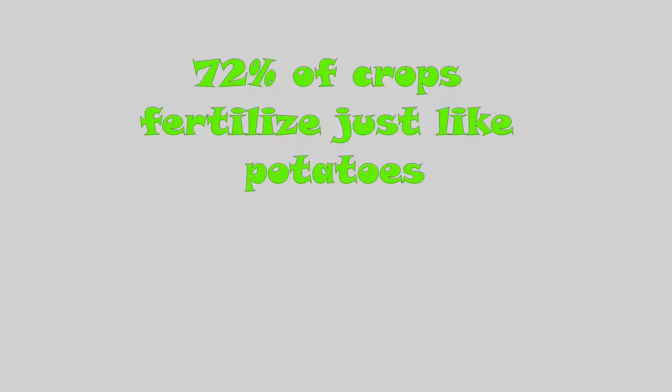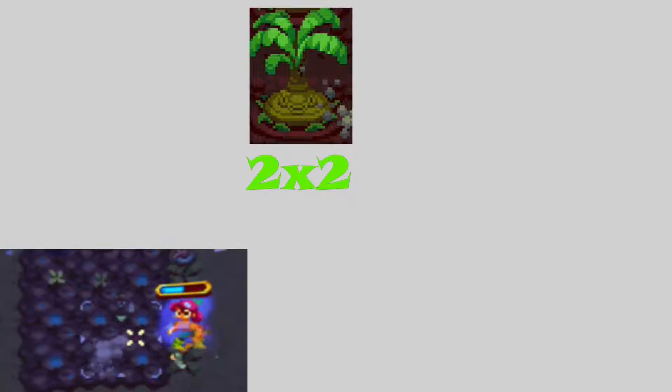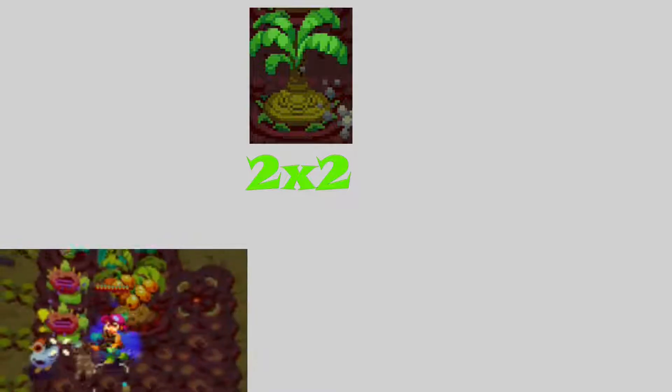There are a few crops that don't work like that when you fertilize them. The first different crop is fruit trees. Fruit trees are unlike crops for several reasons. When you plant a normal crop like a potato, it's a 1x1 thing — you harvest it, it goes away. Trees take about 2x2 space, and when you harvest them they don't go away — they stay there. They passively generate income from the fruit they generate when you harvest them.